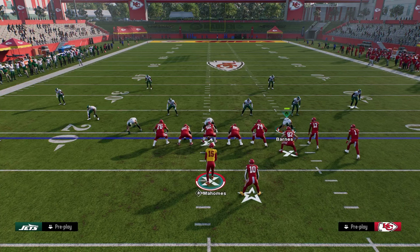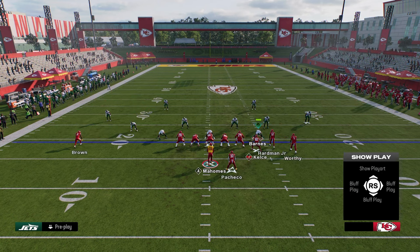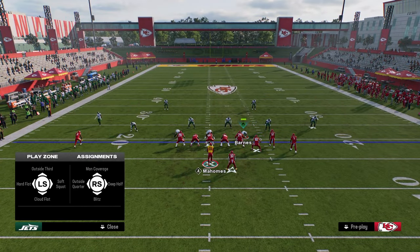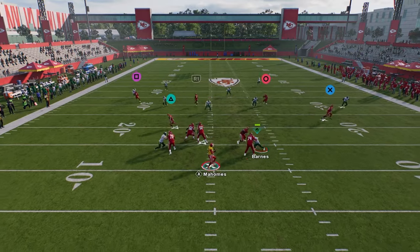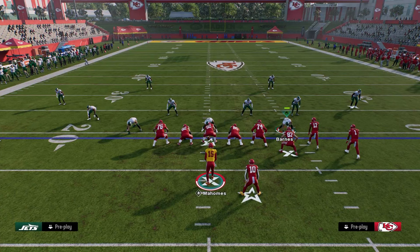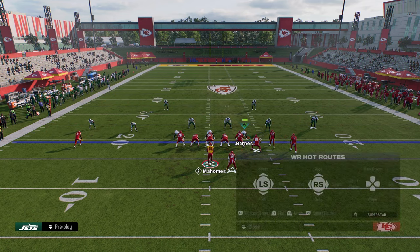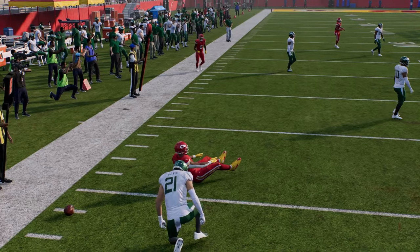That allows the C route to be thrown in the soft spot of the field. Your opponent is going to have to take that away — there are really only two methods: play cover two or play cover four with purples. Both methods typically are going to leave this running back open. You see here the curl flat didn't actually play it — he played the running back. With cover two coverage, you see how he goes to that and then this leaves this high. Every concept in Madden is a high-low read — we're putting a defender in conflict.